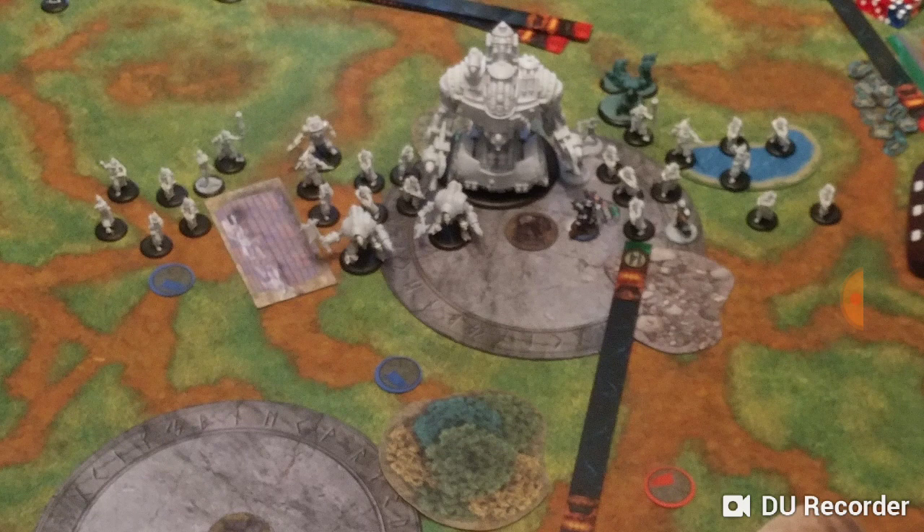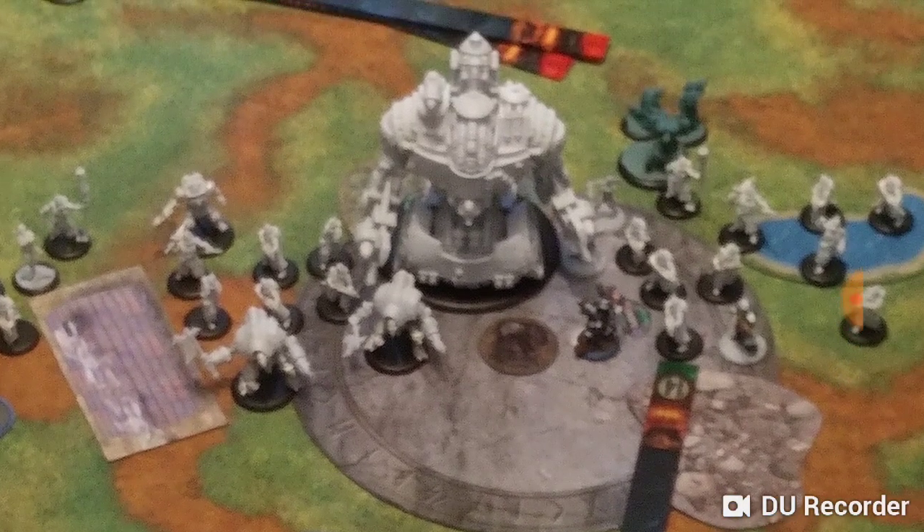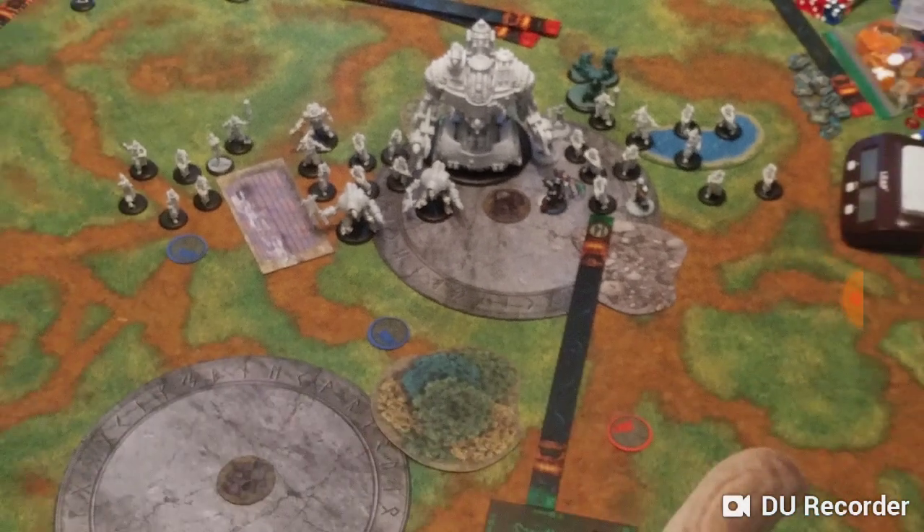The Vulcan also has two 10-inch sprays at around POW 14. That's this list's stealth answer — Baldwin has a spray, the two retaliators have sprays, and the Vulcan has double sprays. The Crucible Guard infantry in this list have no way of shooting stealth, so AOEs and sprays are how they deal with stealth — something very good to note, since the infantry are the workhorses.